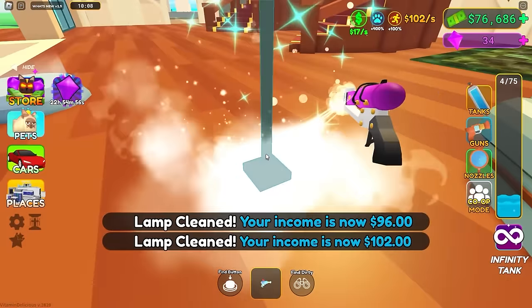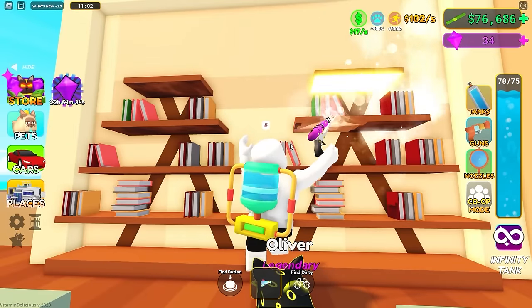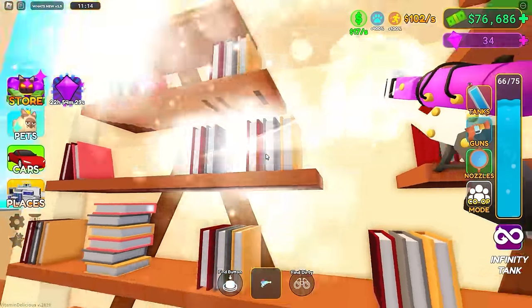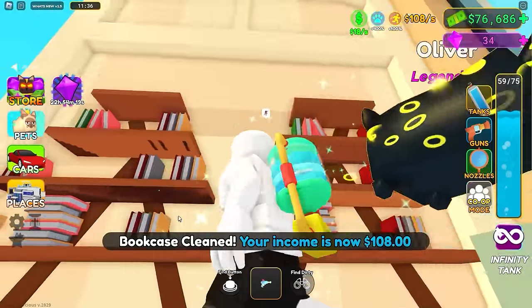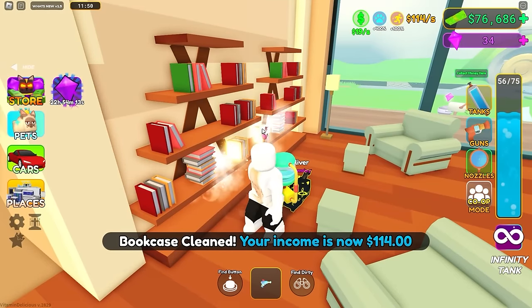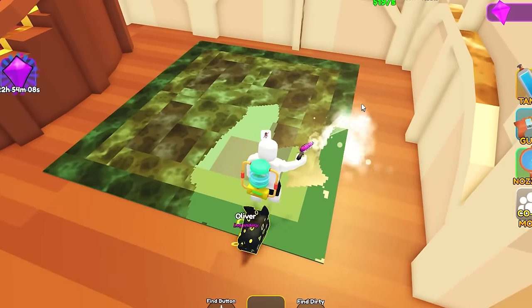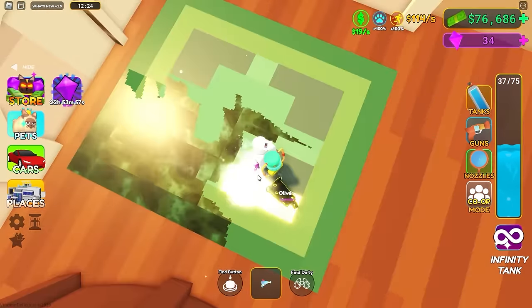We're at 102 per second! This bookshelf is taking forever to clean - oh, it's because there's crap under the shelves. All right, how am I gonna get under here? Yeah there we go! Now at 114 per second. Now we got the rug - gotta make sure this is clean. Spraying it down with water is definitely gonna fix it... definitely not gonna soil it and make it smell bad.